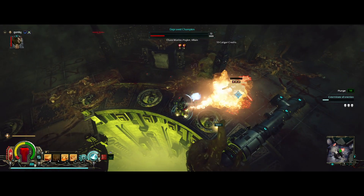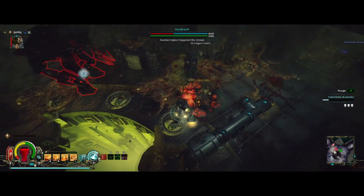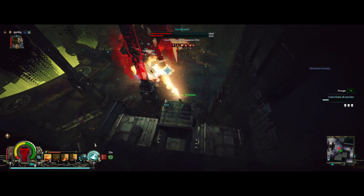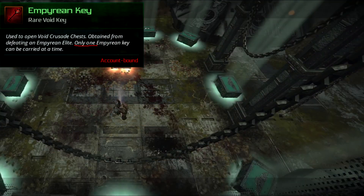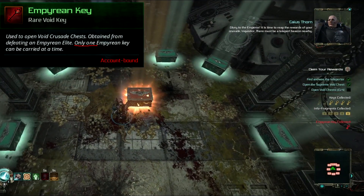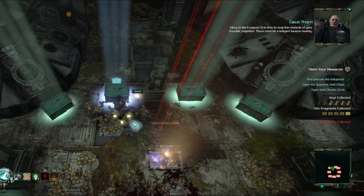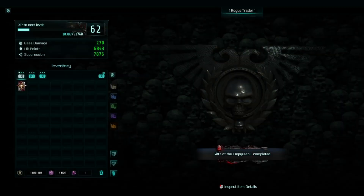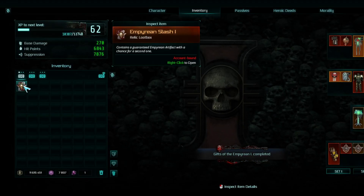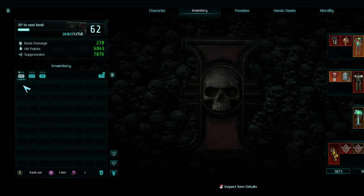The body count bar fills up to 250, at which point an Empyrean Elite will spawn — a new type of gigantic boss enemy that will drop new rewards, like an Empyrean Key that can open an extra chest in your next Void Crusade, and some Empyrean Silver that can be traded to Regna for Empyrean Stashes. These are loot boxes similar to normal ones she sells, except with a 100% chance to get 1–3 of the new Empyrean Archeotech Relics.